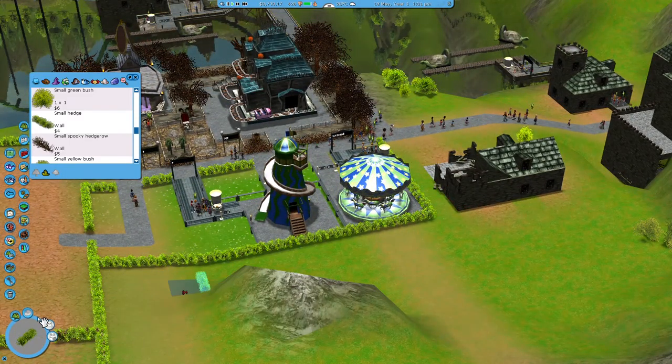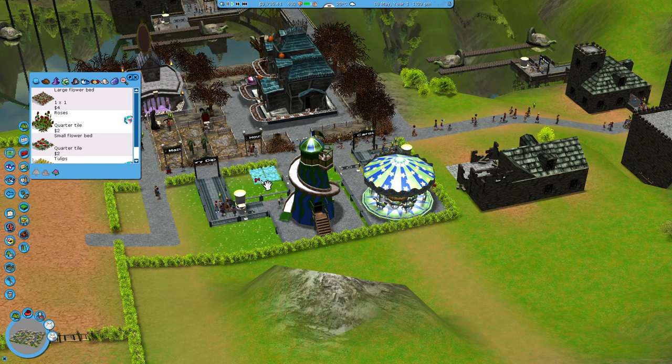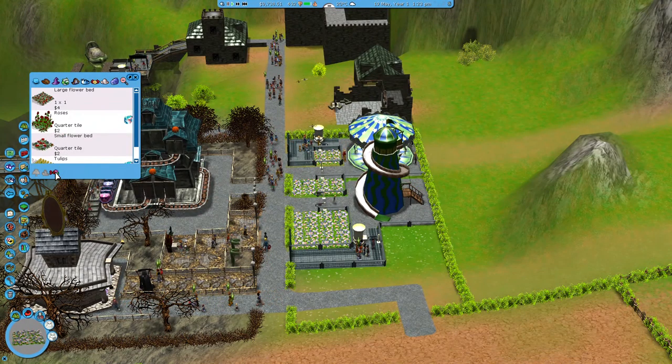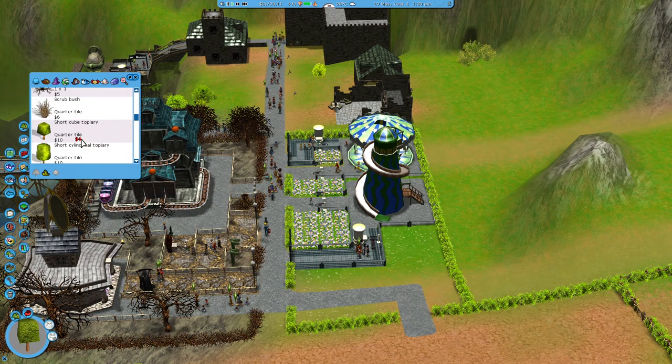By the looks of it when this park got built, some of the hedges were built on this side and some were built on this side, which would get deleted.